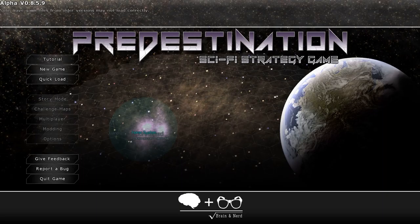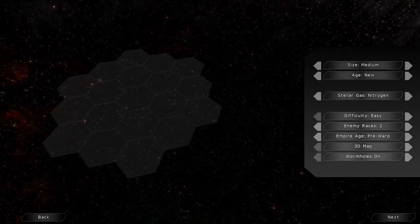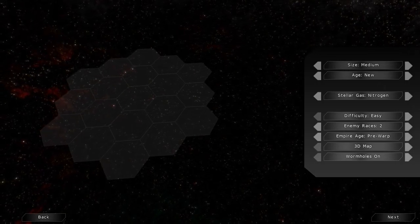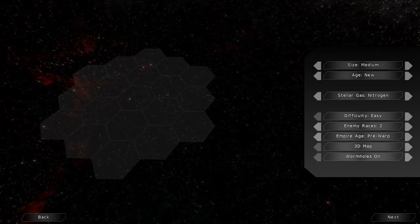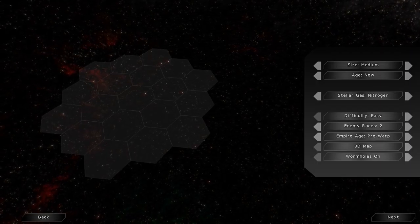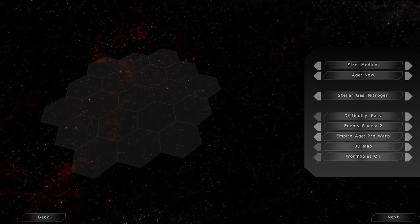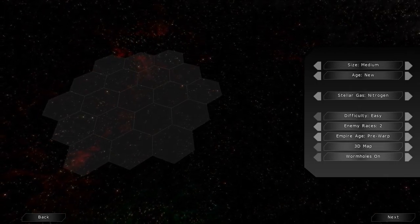It has a couple buttons here for giving feedback and reporting a bug that'll take you to their Steam forums. We're going to start a new game. Now there's been a recent patch in this game, so there may be some problems. Normally when I come to this screen, this little hex map that you see on the left is populated by stars, nebulae, and all kinds of other celestial objects. Right now it's totally blank — when they implemented the new version, they forgot to implement a few of the graphics, which is too bad. It's actually kind of pretty; I'm sorry you're not going to get a chance to see it.